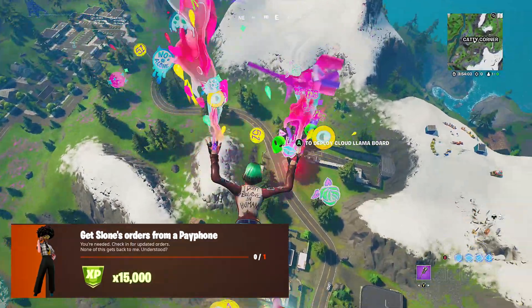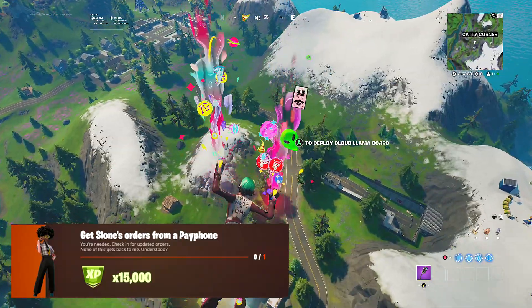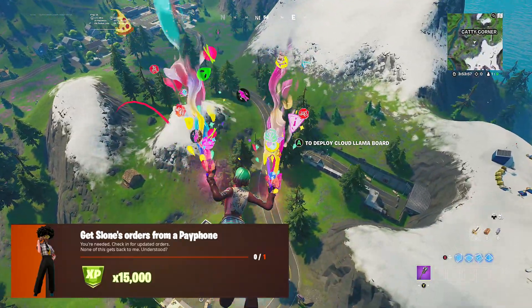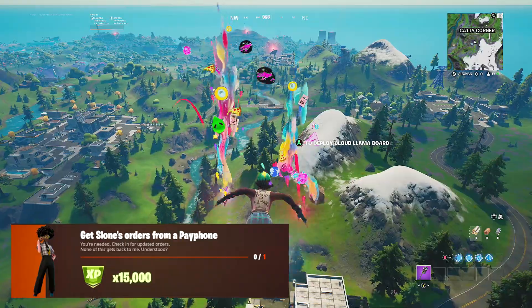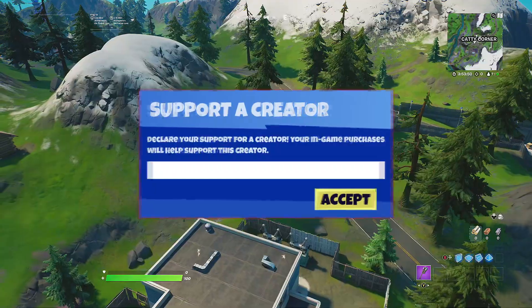What's going on guys, it's your boy Vision and welcome back to another Fortnite quick challenge guide video. Today we're completing a Week 5 Legendary Quest from Fortnite Chapter 2 Season 7, which is 'Get Sloan's orders from a pay phone.' In this video I'll be showing you how to complete that challenge.